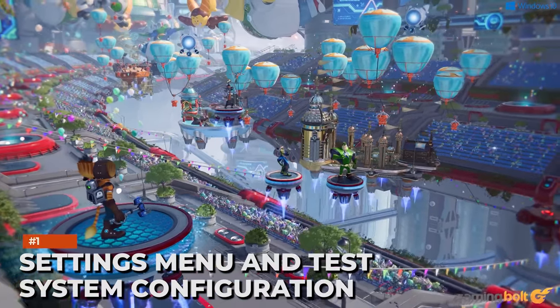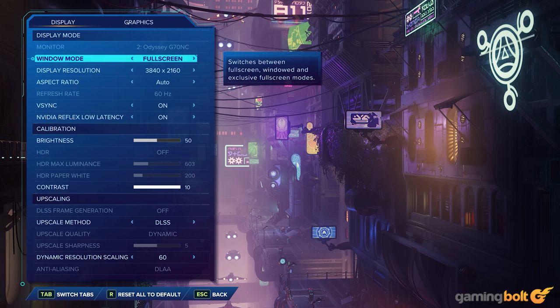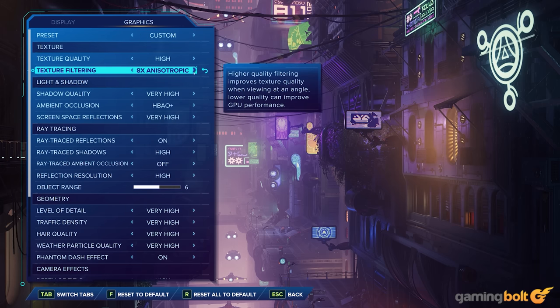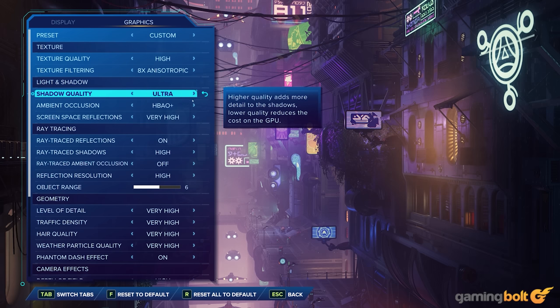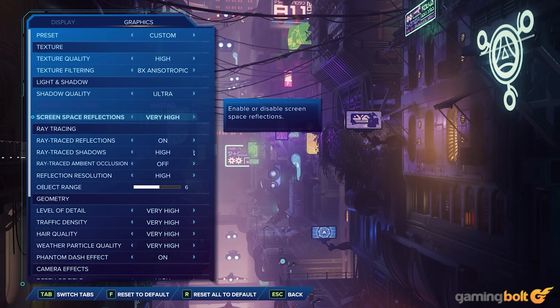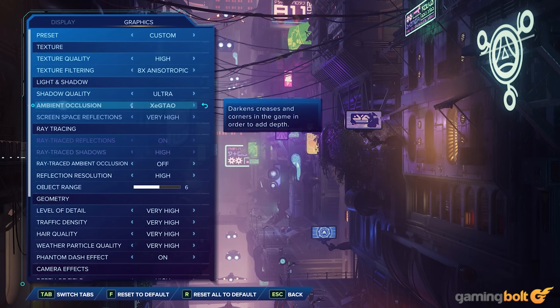Ratchet & Clank: Rift Apart on PC features a decent number of graphics options and sliders that can be tweaked to your liking to find the perfect balance between visual fidelity and performance. The Settings Menu also showcases the changes between the different graphics settings in real-time, which helps make a more informed decision on what to max out and what to leave out in favor of performance.